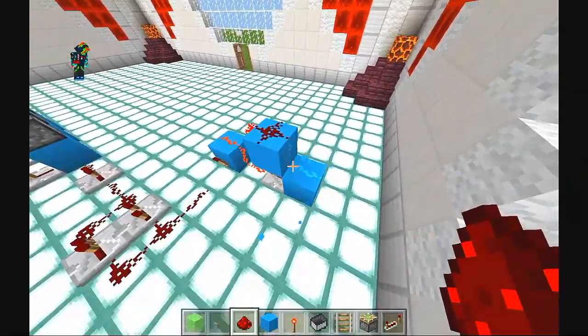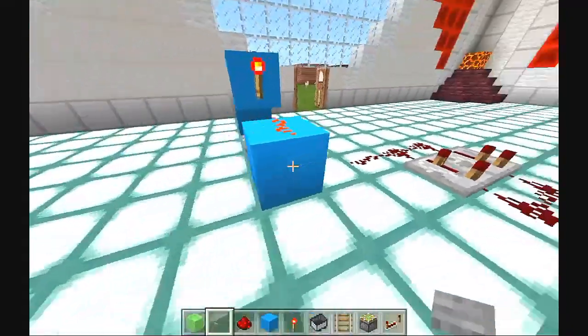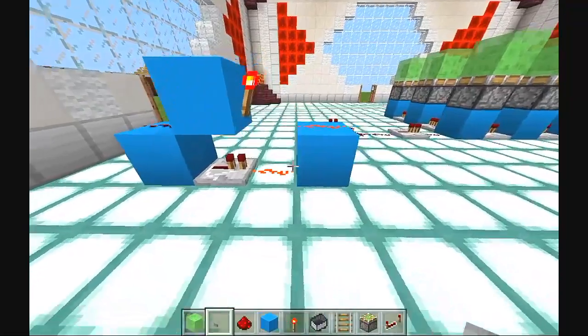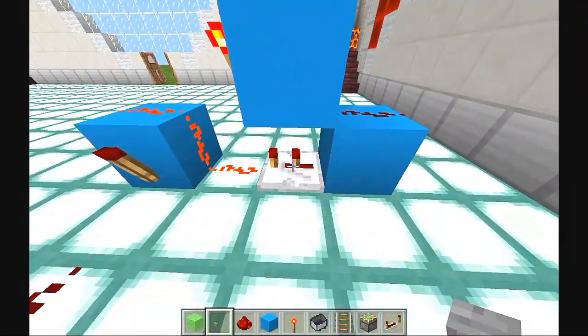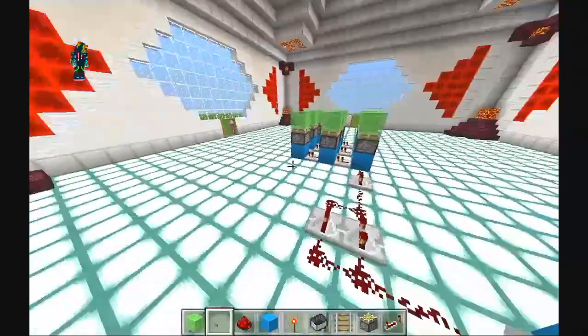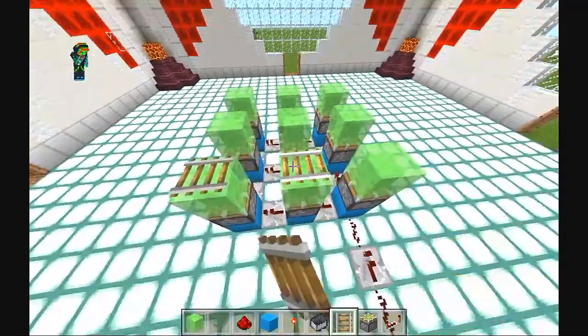Place some redstone on top of that and then come back with a button right there. Then you want to put a one tick delay on that repeater right there — I forgot to do that but I'll have that in just a second, as you can see. Just a one tick delay and there you go guys. That's pretty much it.